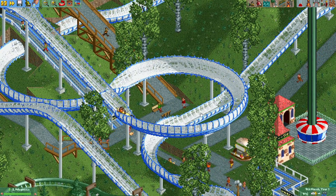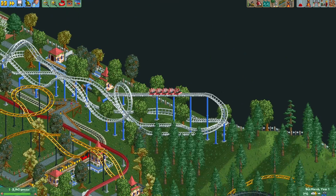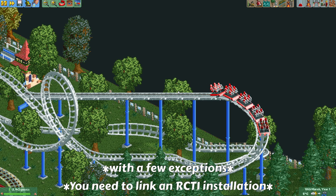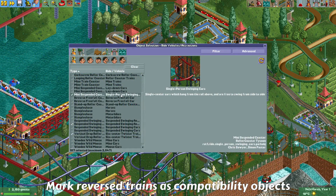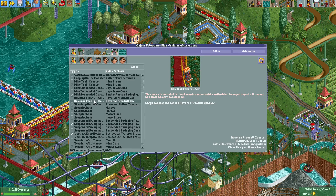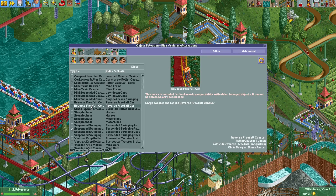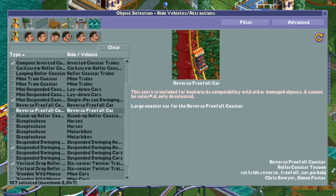You can see these old vehicles in action on this bobsleigh coaster, and we can also check the stand-up vehicles. I believe all RollerCoaster Tycoon 1 vehicles have now been imported into the game. Some coaster types also had a reverse vehicle type — for example, the looping roller coaster. Here is the reverse vehicle for the Reverse Freefall Coaster, and you can see this entry is also only included for backwards compatibility with older damaged objects.